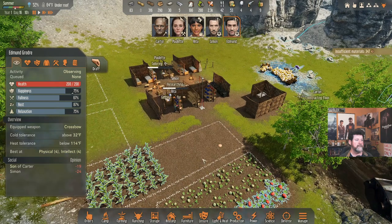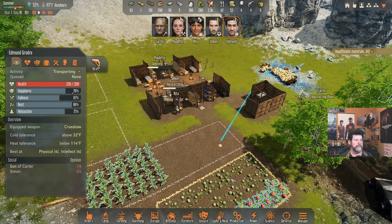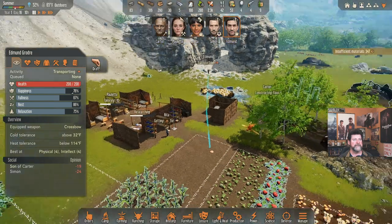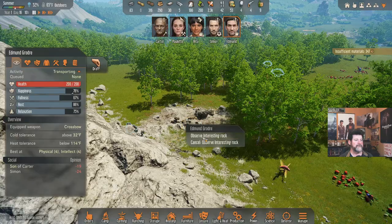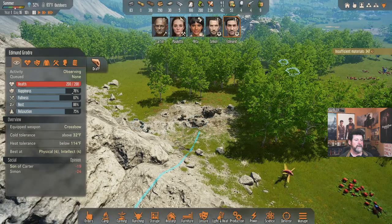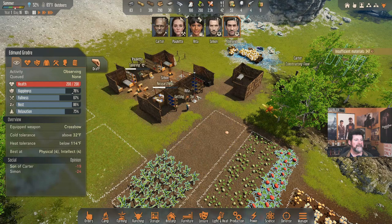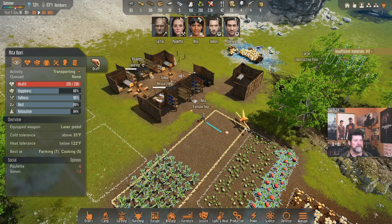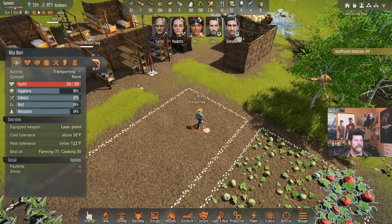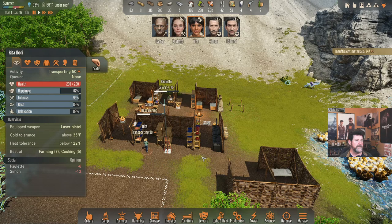Rita, haul that grain in, and then continue making porridge. I keep clicking on Edmund instead of Rita — the difference between recording a game and playing it! Once you're on Rita mode: haul all these grains in, then haul those in, then make a whole bunch of porridge. I wish I could put them on a shelf closer to her, but that's not going to happen.